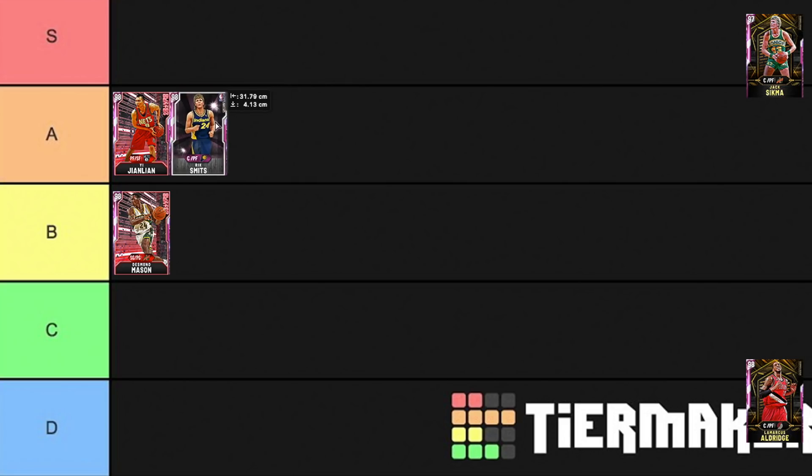Then we've got Rick Smith. Rick Smith's a giant who can shoot the ball — he's going A tier. He has one problem: he doesn't have Pogo. Not having Pogo is definitely a problem for a card, and for that reason I can't put him in S tier. But A tier — he's good, like really good. Nice release, seven-foot-four big body, good defender, good overall card.